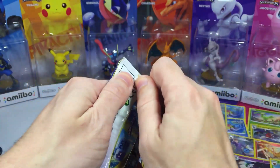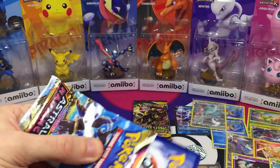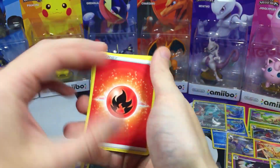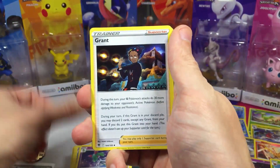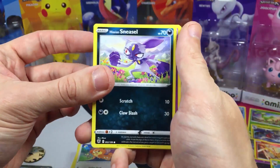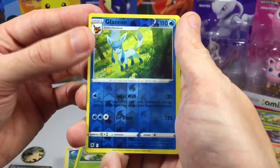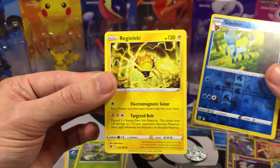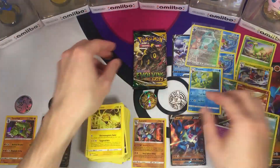Last Astral Radiance pack — been doing okay with Trainer Gallery cards. We got Energy, Roxanne, Kirlia, Grant, Teddiursa, Hisuian Sneasel, Mismagius, Barboach, Scyther, Glaceon Reverse Rare, and we finish with Regi-Aleki.